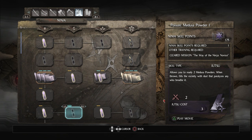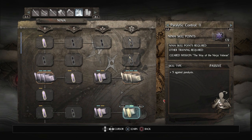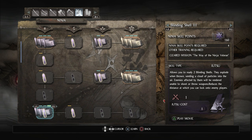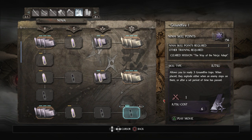Medusa Powder — paralyzing dust basically. I do want to get the paralytic control passive though, so we get the Shikungon Pill — allows you to prepare three pills; when taken they absorb and increase your resistance to paralysis. Doubt I'll be using it but we need it for the passives — grab all three tiers. Blinding Shells — allows you to ready two blinding shells; they explode when thrown, sending a cloud of particles into the air; enemies affected will be rendered unable to shoot or throw weapons, and it reduces the distance at which enemy players can lock onto you. Let's grab all three tiers of the blinding shell. Makabishi, Makabishi ball, Ground Fire — we'll pass on all those.